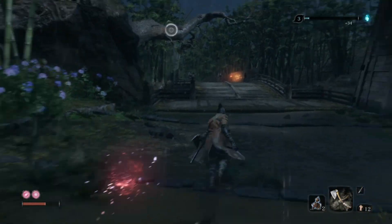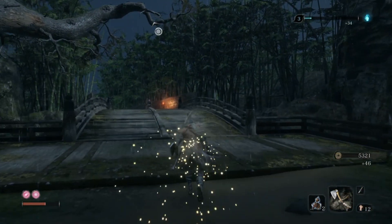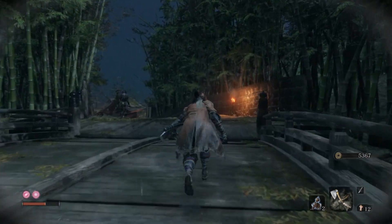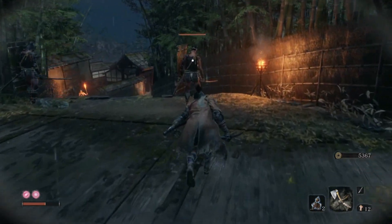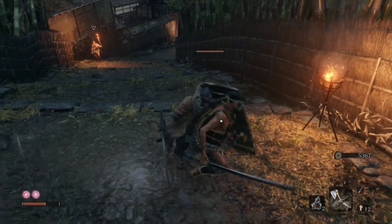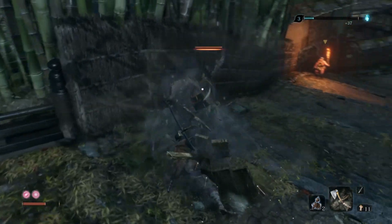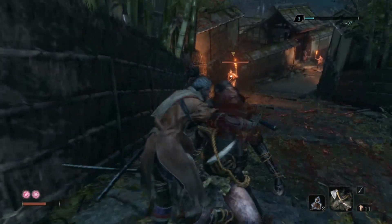Up ahead are two guys with shields. We'll sneak attack the one on the right, and then hit the one on the left with the R2 to break his shield and finish him off. The guy with the torch is going to aggro on us again, but he's going to wave the torch around — we'll move in, do the exact same thing to him, and GG.